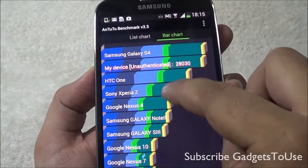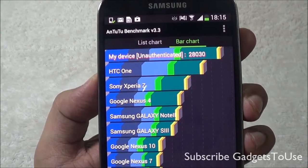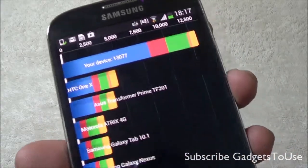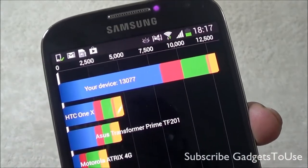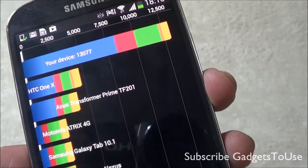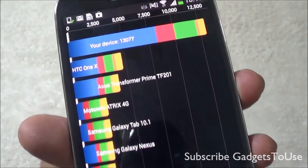This is how the device ranks compared to other devices — it is above the HTC One and Sony Xperia Z in terms of ranking. This is how the scores look on the Quadrant Standard utility, and on Quadrant Standard this device has performed really well. The total score is 13,077, which is quite good, and this is how it ranks when compared to other devices.